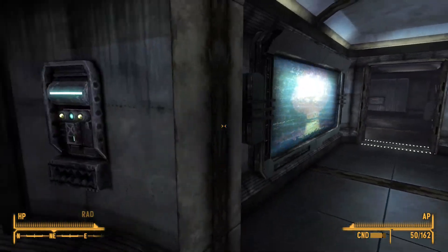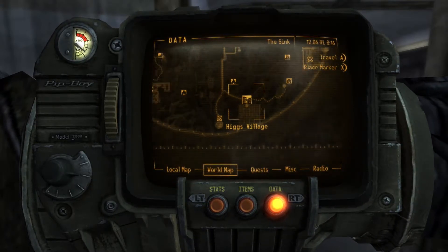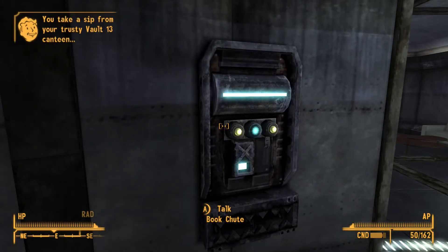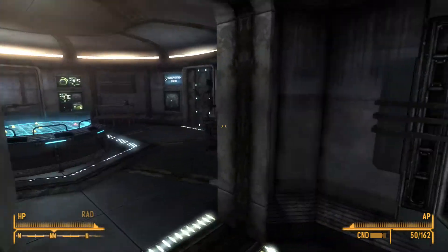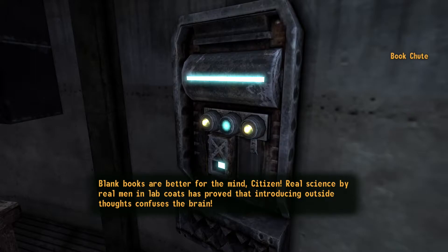The Book Chute and the Jukebox both have a similar location — they're both found at Higgs Village in two different houses. The Book Chute is a communist-hating destroyer of knowledge. It plans to destroy everything that resembles knowledge and all things that might aid in independent thought, such as pencils. After upgrades, it can break down any pre-war book into blank books, break pencils into lead and scrap metal, and break clipboards into duct tape and scrap metal. That's really, really handy.